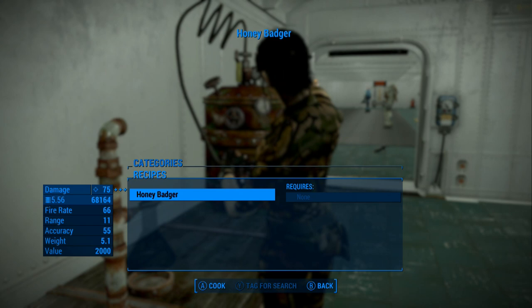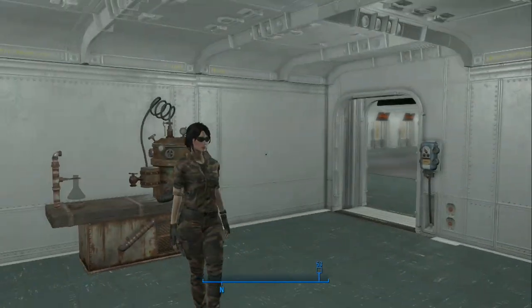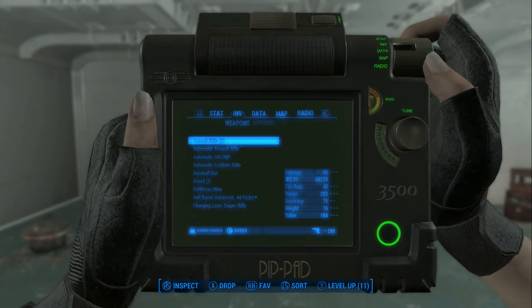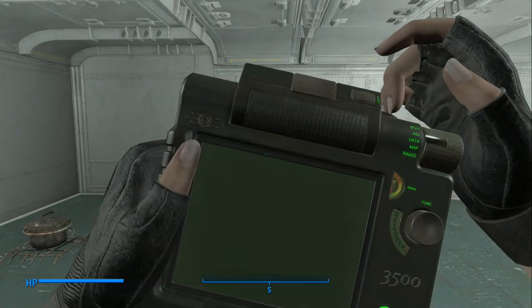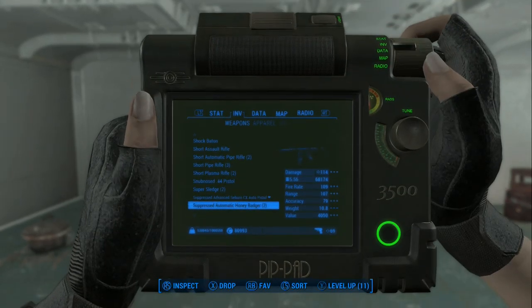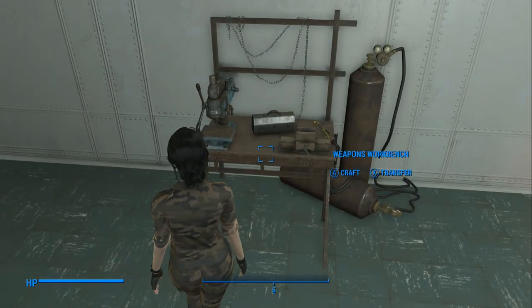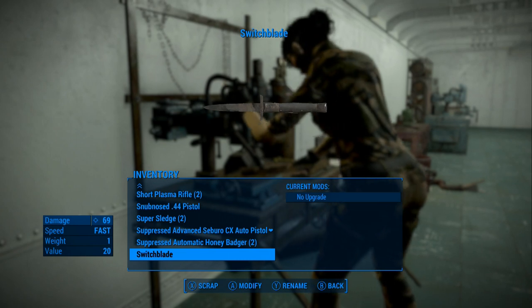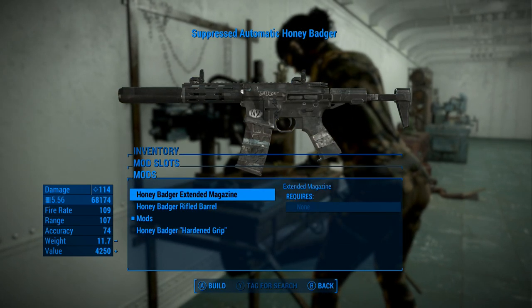There's the Honey Badger - it's a suppressed automatic. Let's make two of these. Now we have the suppressed automatic Honey Badger, we have two of them. We're going to take Jenny's holster off so it's not distracting. Let's go down to the Honey Badger - it's suppressed. We'll stick with the more basic version first.